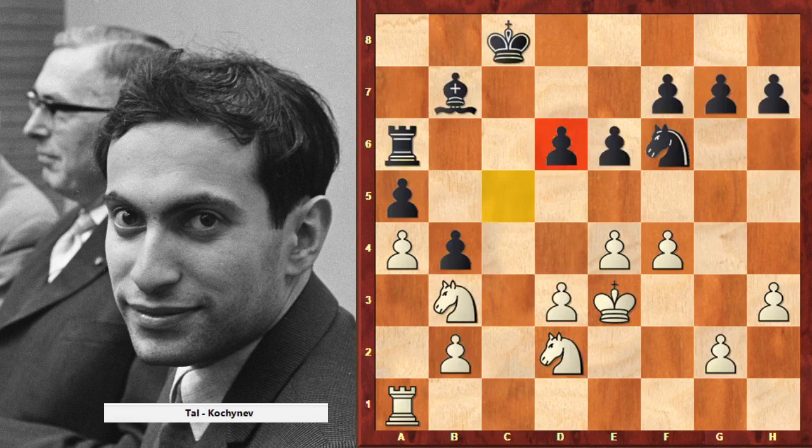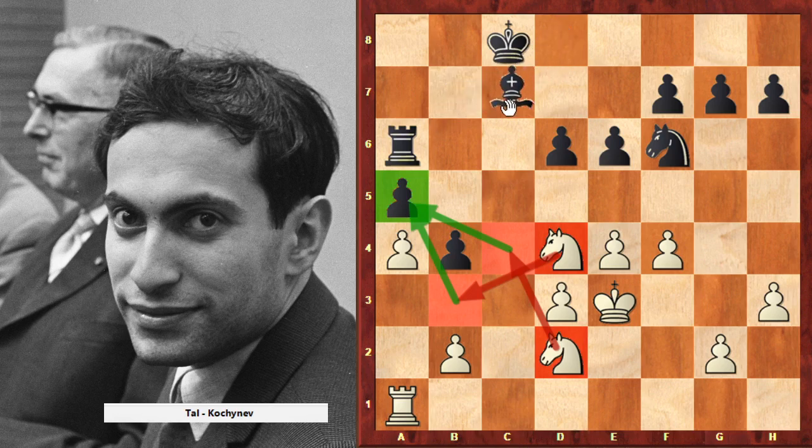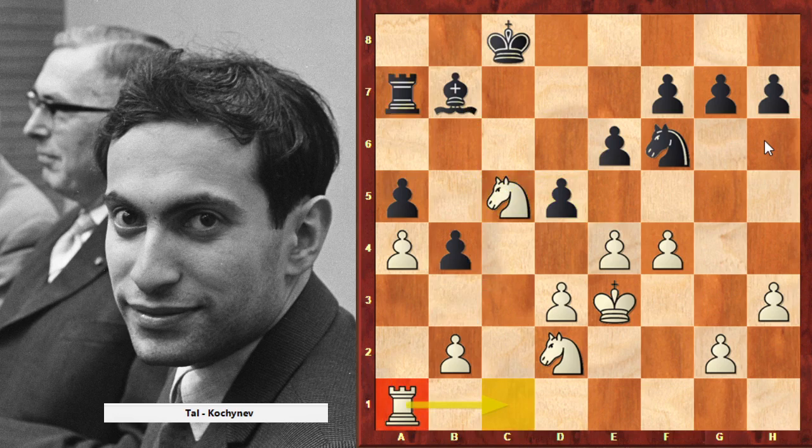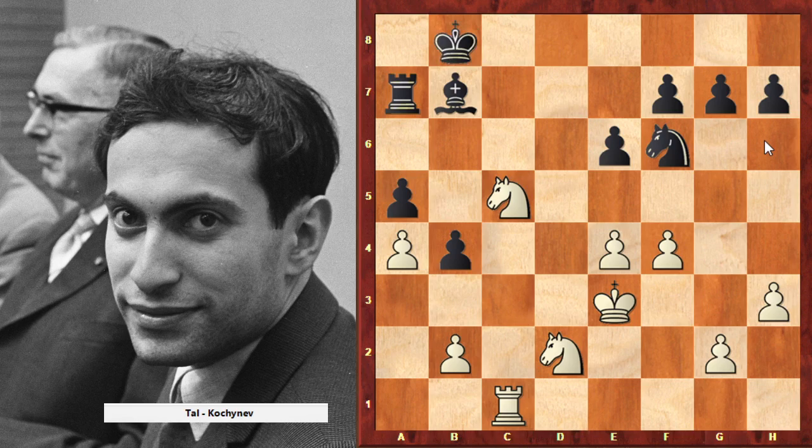Everything started with the square a5. The a5 pawn is a really big weakness. Maybe if black had a dark square bishop, this weakness would not be so weak. But in this position he doesn't have a dark square bishop, and with the right plan — which is usually to attack opponent's weaknesses — you should know that this is the best direction, the best plan. I believe you have the feeling that this game was not difficult, that we are able to understand nearly move by move.